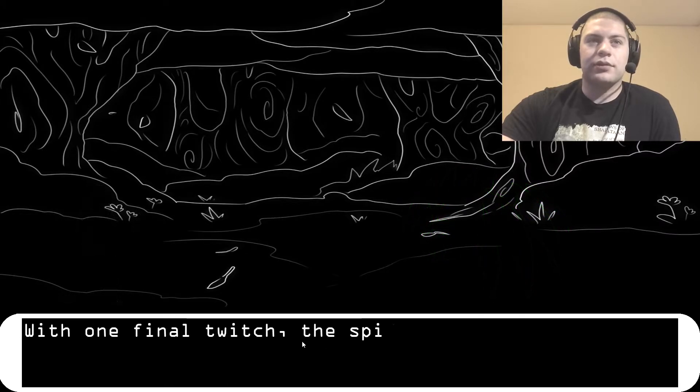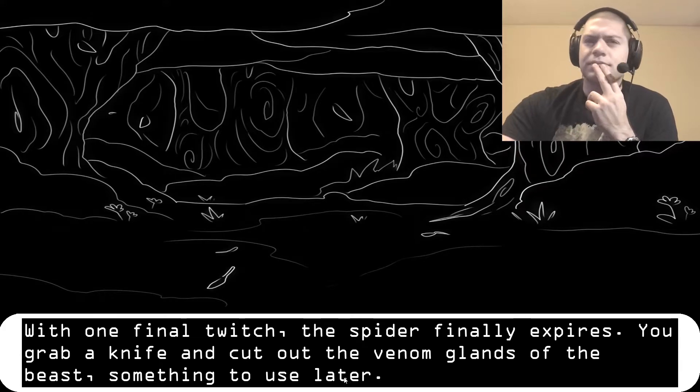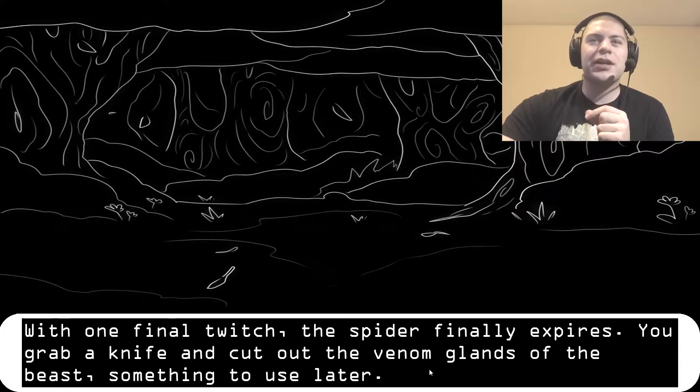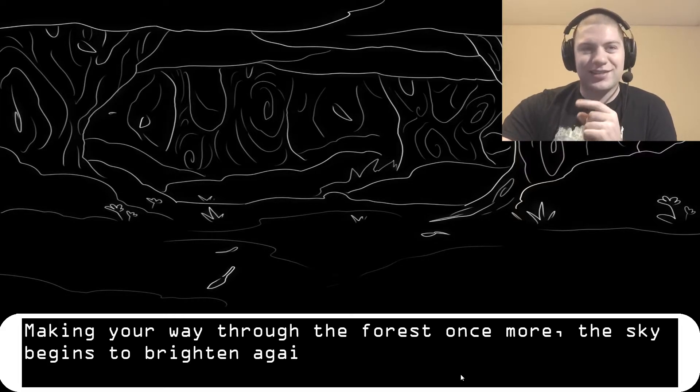Okay, so I'm out of spells with red — apparently I had zero. Interesting. With one final twitch, the spider finally expires. You grab a knife and cut out the venom glands of the beast. Something... later. Ha, Skyrim.